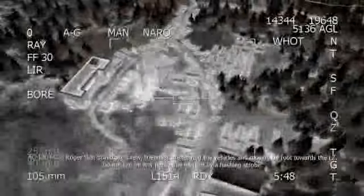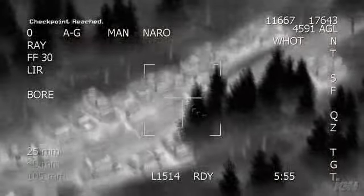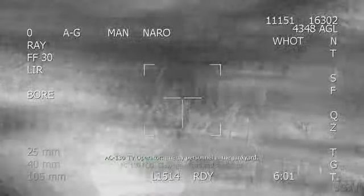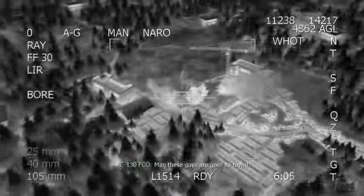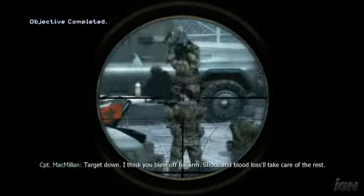There's one mission where you're actually in a really advanced gunship that the military actually uses, where all you see is a screen — you're looking down and you see little white dots that are people, and you're just blowing them up with different caliber guns. You see huge explosions and the little guys flying left and right. It's very eerie because you'll hear your copilot saying things like, 'Boom, blew that one up.' There's also a sniper mission where you get to go hardcore sniper and actually see the effect of wind on the bullet because you're doing a long-range sniper shot.